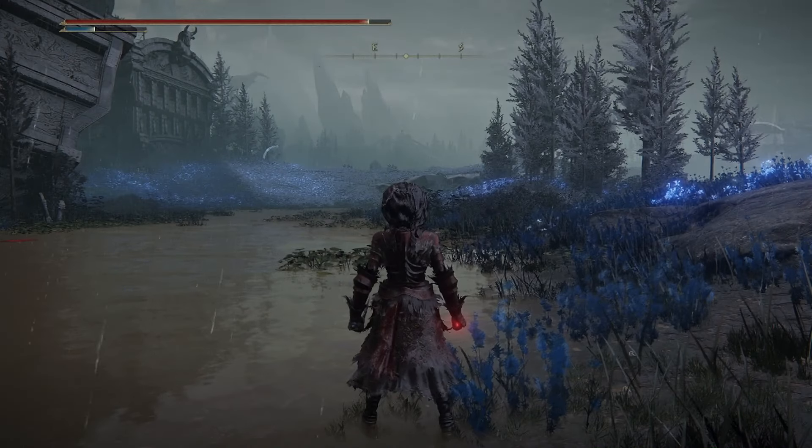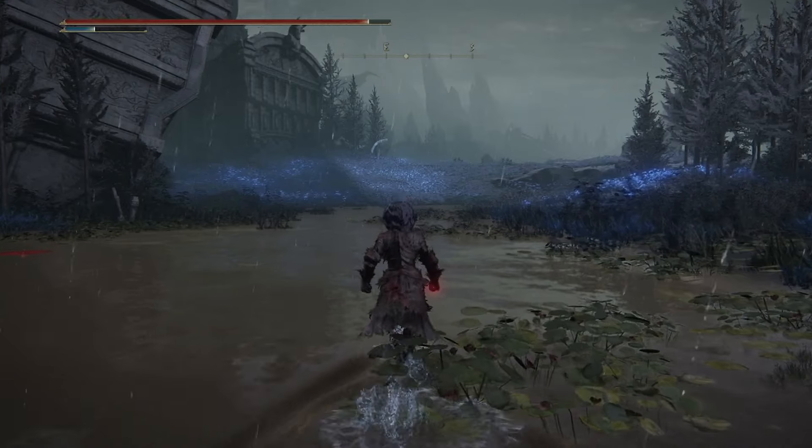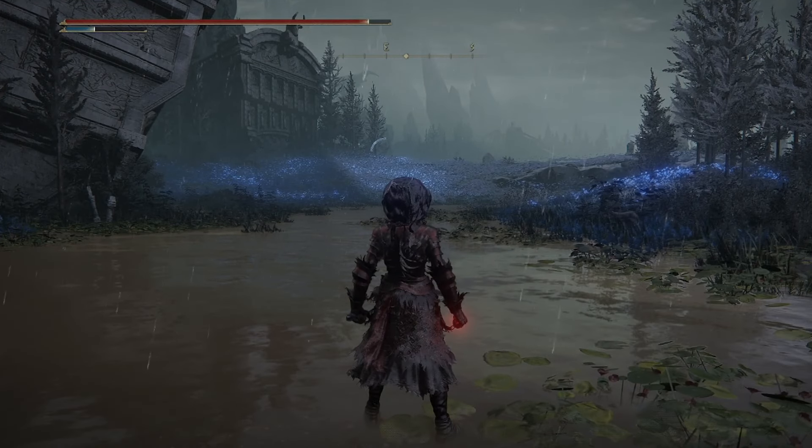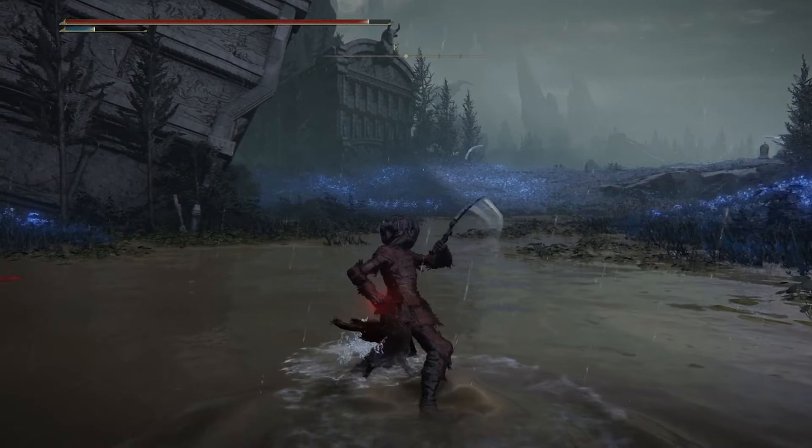This character unfortunately is unable to wield it properly, but it does have an ability called Rancor Slash. If you saw my Rancor Shot Bow video — it's called the Bone Bow — it is similar to that, where it has an FP cost of 12, and it does a magic attack because this does scale with intelligence. I do not have 16 intelligence on this character. However, the attack and animation of it is really cool, so I do suggest going ahead and picking this up and trying it out for yourself. That's some pretty quick swings.